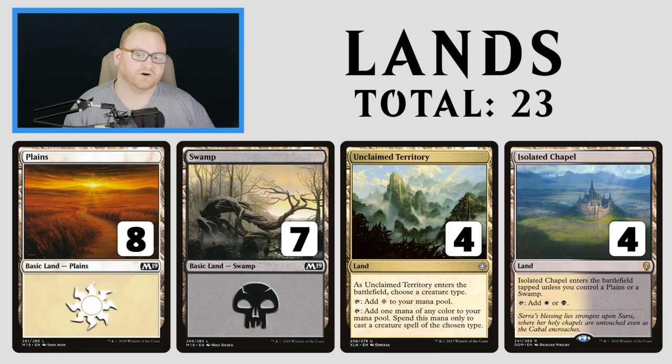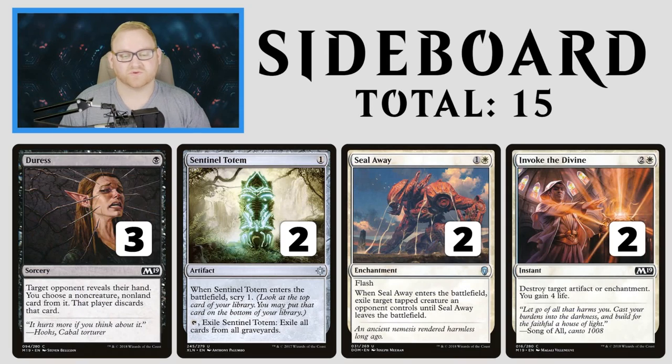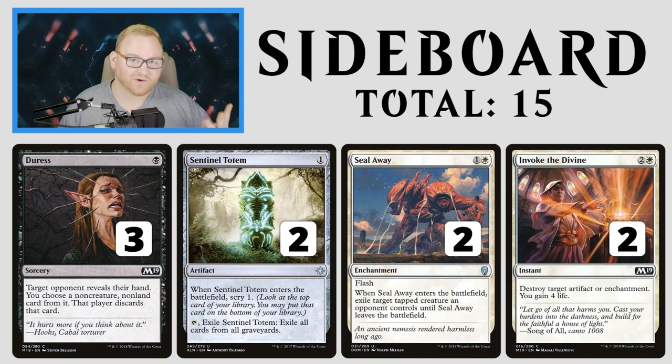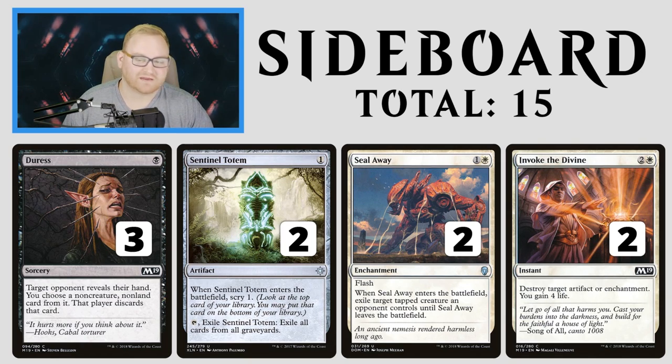That's the game 1 plan. For the sideboard, we have Duress, Sentinel Totem, Seal Away, and Invoke the Divine — basically dealing with control, graveyard recursion like Zombies, aggro, and artifacts or enchantments. Seal Away is in the sideboard over Ixalan's Binding because there are quite a few creatures with Vigilance right now, especially knights in the mirror match, making Seal Away a terrible mainboard card.